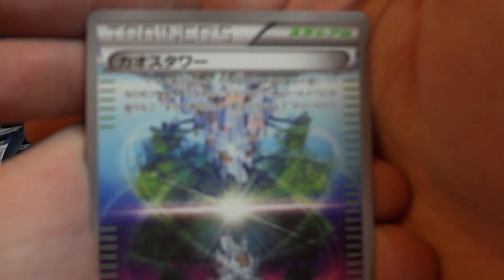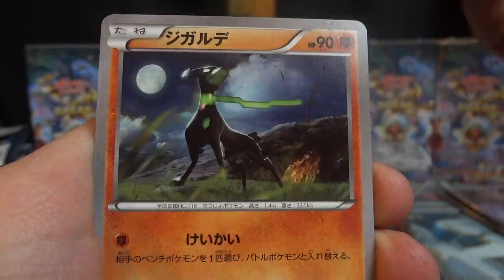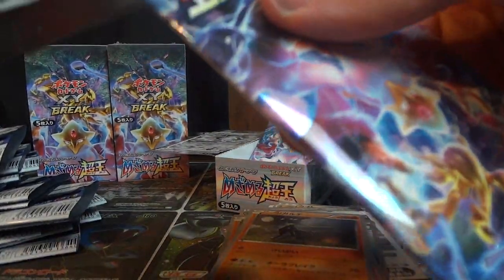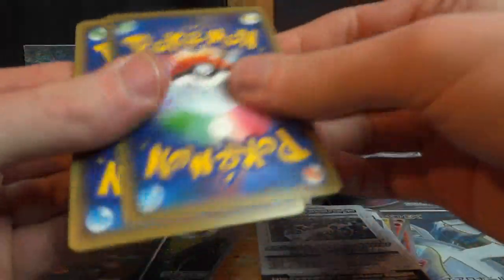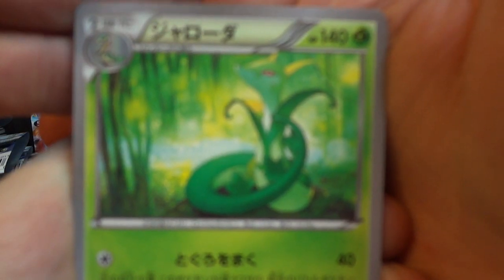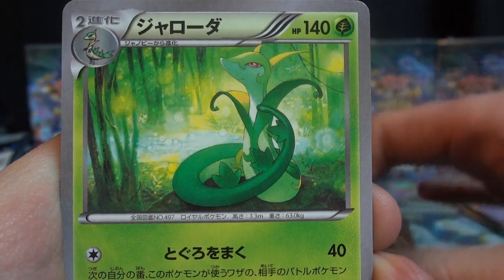Next pack we've got a Chaos Town, Helix Fossil, Spoink, Larvitar, and Zygarde. Down to the last two packs guys, really hoping for another EX. There should be one in here usually — typically you go to two EXs, one Mega EX, and a Break, but sometimes it changes a bit.